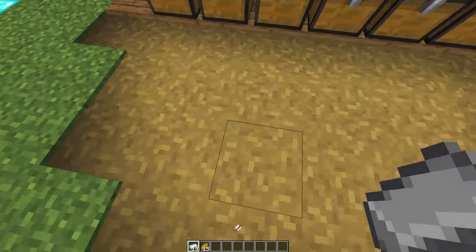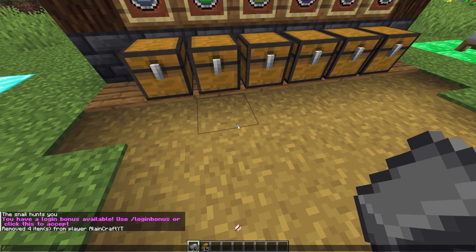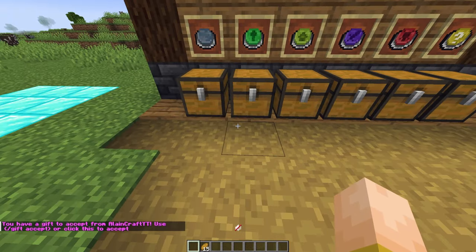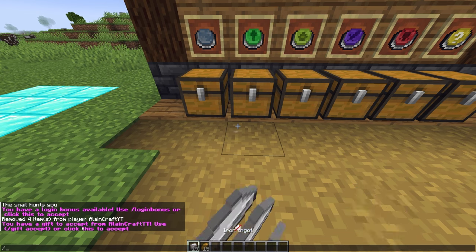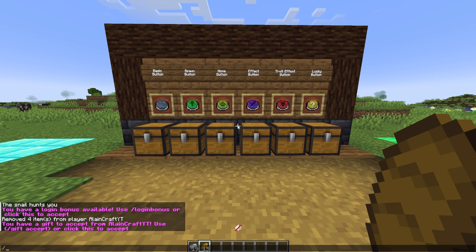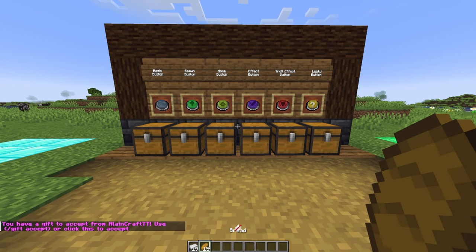There's also a slash gift command where if you select an item in your main hand slot and you type slash gift send and a player name, it sends that item to them and a pink chat shows up in their chat box that says click this to accept or use slash gift accept. If I click it, it drops those items near me. This works from any distance so you can help send people things they might need from your base without having to walk 4,000 blocks over to their base — you just slash gift send and they get your items.